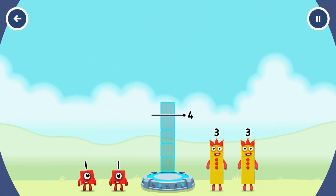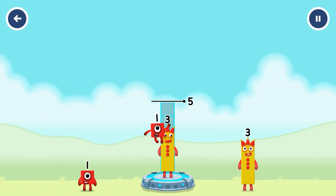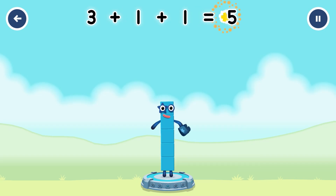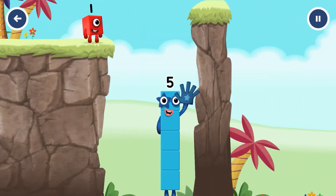Add number blocks to make five. Three, one, one. You got it! Three plus one plus one equals five. Five, five! Yes, you got it.